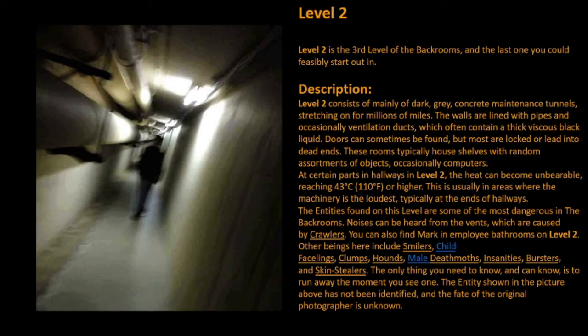Level 2 consists mainly of dark, gray, concrete maintenance tunnels stretching on for millions of miles. The walls are lined with pipes and occasionally ventilation ducts, which often contain a thick viscous black liquid. Doors can sometimes be found, but most are locked or lead into dead ends. These rooms typically house shelves with random assortments of objects, occasionally computers. At certain parts in hallways in Level 2, the heat can become unbearable, reaching 43 degrees Celsius (110 degrees Fahrenheit) or higher. This is usually in areas where the machine noise is the loudest, typically at the ends of hallways.